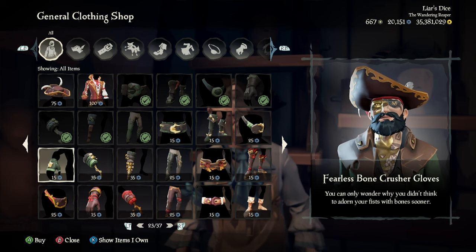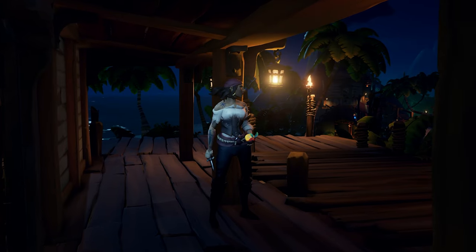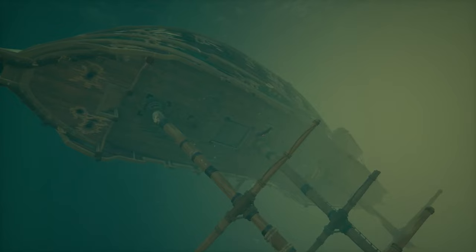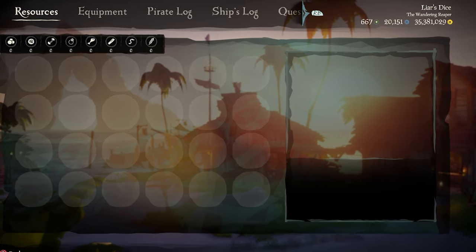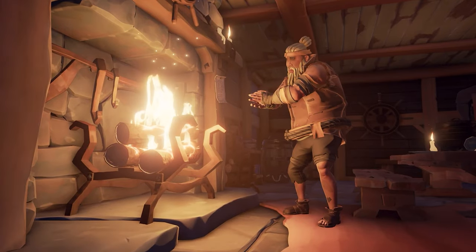Well, not entirely. They're still used to purchase certain cosmetics, levels from companies, and voyages from Lorena, the Mango Lady. Over the years, many different items were added to the game to help pirates collect doubloons, but with no real reason to use them, most people just have a stockpile. They're a forgotten currency.